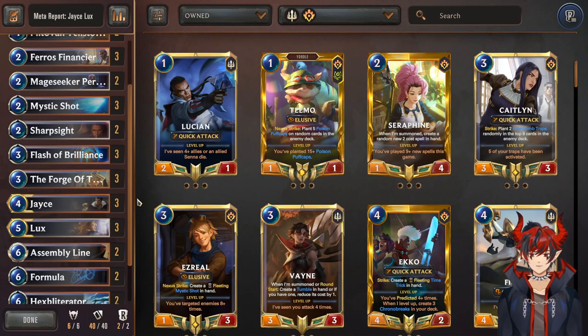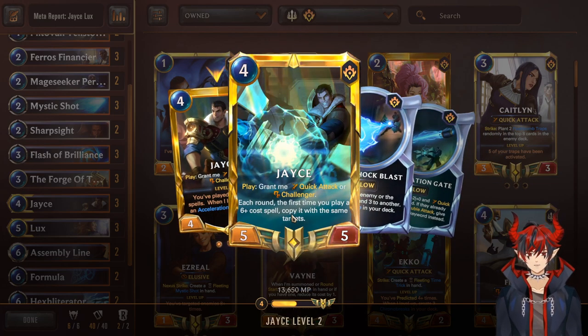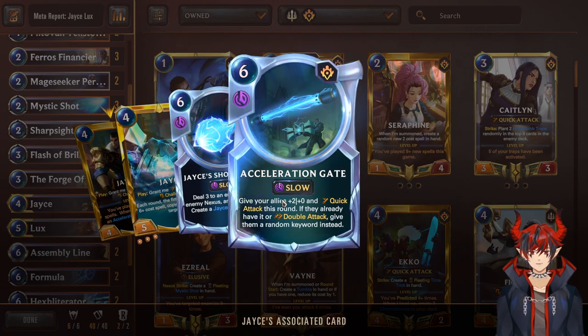Next we have Jace, our first champion — a 4/4/4. When you cast two six-cost spells he levels up, and on level he can copy them, making you cast them twice. If Lux sees this, she gets two lasers — that's where the synergy comes from having both champs on board. Additional copies of Jace in hand become Shock Blast, which is a very strong card, and he also gets Acceleration Gate which you can use as a finisher.